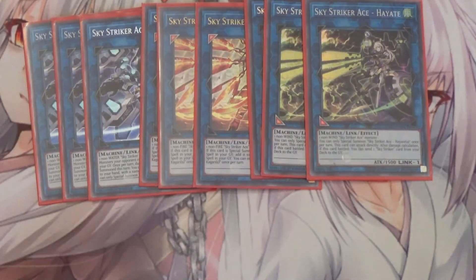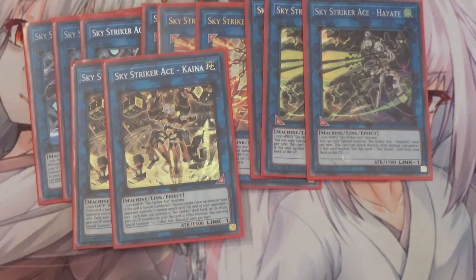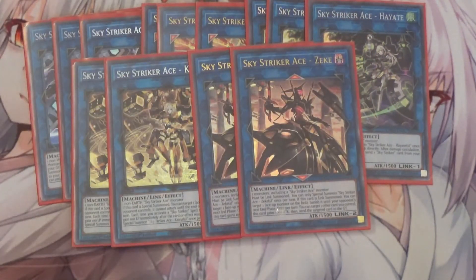I also run three Skystriker Ace Hayate, which you mainly want to end on for battle — this card can attack directly, and after damage calculation if this card battles you can send one Skystriker card from your deck to your graveyard, kind of like a Foolish Burial Goods. I also run two Kaina, which you mainly go to during your opponent's turn — if this card is special summoned you can target one face-up monster your opponent controls and it cannot attack until the end of your opponent's turn; each time you activate a Skystriker spell card gain 100 life points. I also run two Skystriker Ace Zeke — if this card is Link summoned you can target one face-up monster on the field and banish it until your opponent's next end phase, which is really good for causing disruption for your opponent.